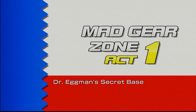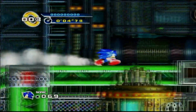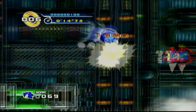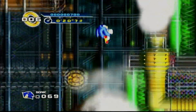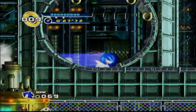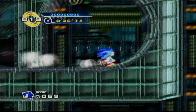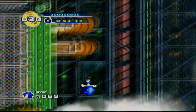Alright, Mad Gear Zone, Act 1 - Dr. Eggman's Secret Base. Here we are at the not-so-Metropolis Zone of this game. Knowing that it's more like a not-so-Metropolis Zone, the Metropolis Zone badniks are also back. That includes - not the bubbles, they're from Marble Garden, and they're useless obviously - but there's the shellcrackers, and right up there, which I completely dodged, are the slicers. Most of the enemies from Metropolis Zone are here, and you gotta watch out for them, because any move here will be your last.